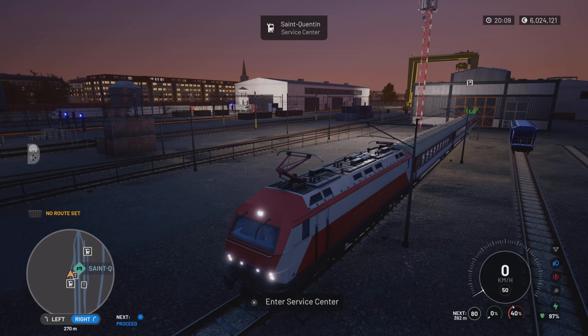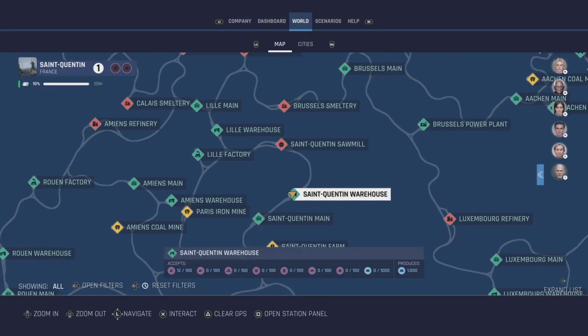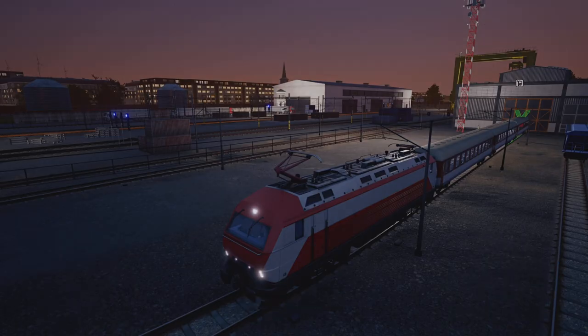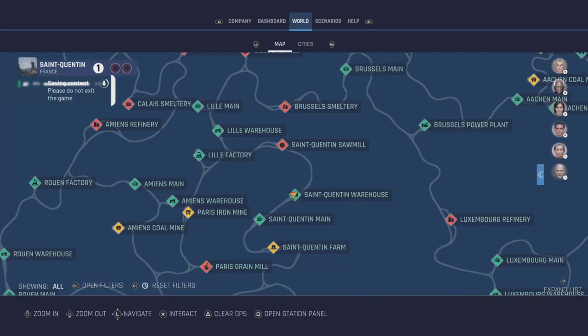Here we are in St. Quentin, Maine - St. Quentin Warehouse, I believe. Passengers. You've obviously got to set yourself up for passengers first. If you don't know how to do this, I'll just quickly run through it for you. Go to any service center - it doesn't matter where it is, anywhere. The service centers are everywhere; every single stop there's a service center, so don't worry about that.